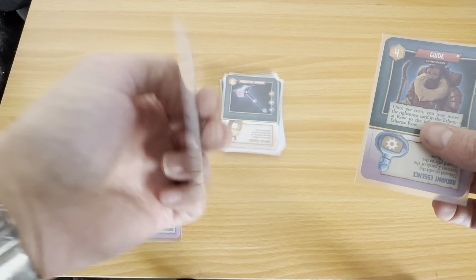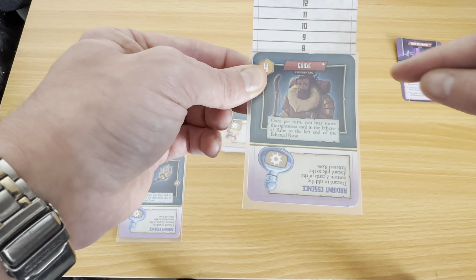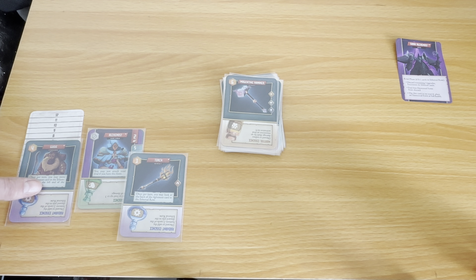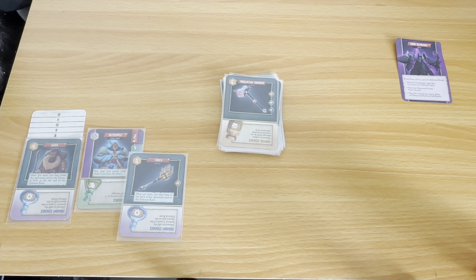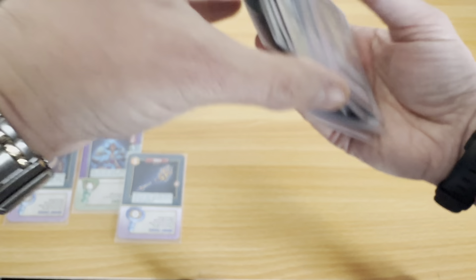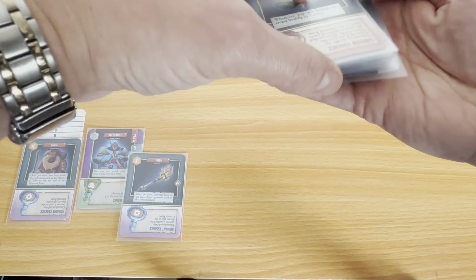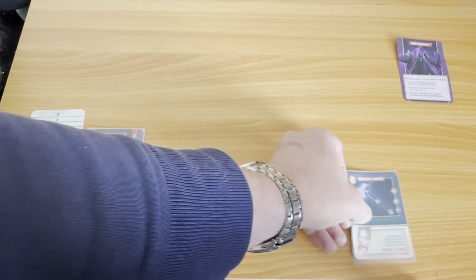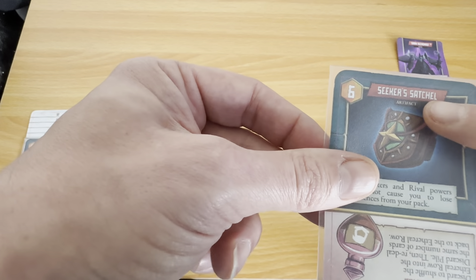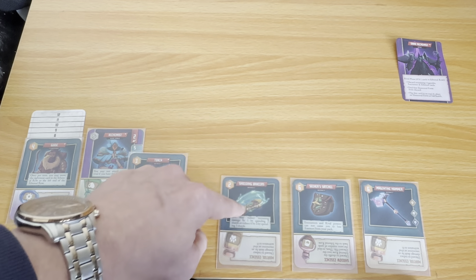So this is our health tracker or wealth tracker, and we use our guide to track our wealth as well. When we get a new companion, we swap our guide out and our new companion tracks our wealth for us. We're going to start at eight there. Then we shuffle the cards and split the deck. We'll set out our upgrades row first — these are all the different upgrades we may have, and they could be artifacts. We've got three artifacts there to start with.